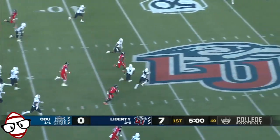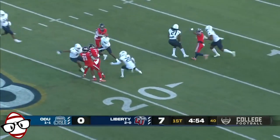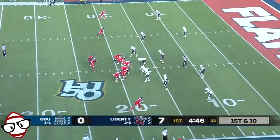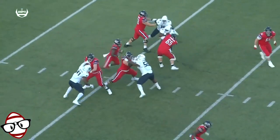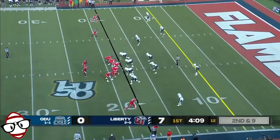Malik Willis steps up. He's got room to run across midfield. Will anybody be able to catch him? Now he slams on the brakes, waits for some blocking, and ends up getting run into by Noah Fritt before he falls down. That run of 56 yards for Malik — he's already racked up 83 rushing yards so far in this game.